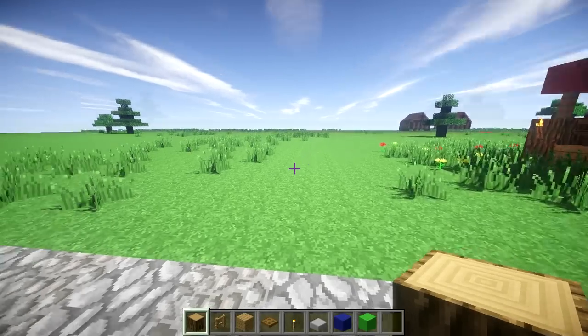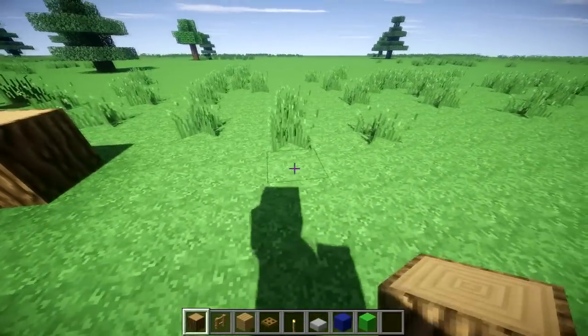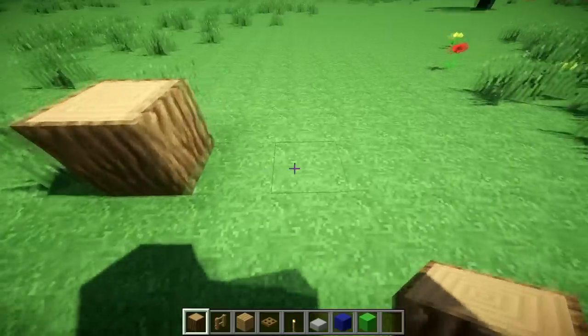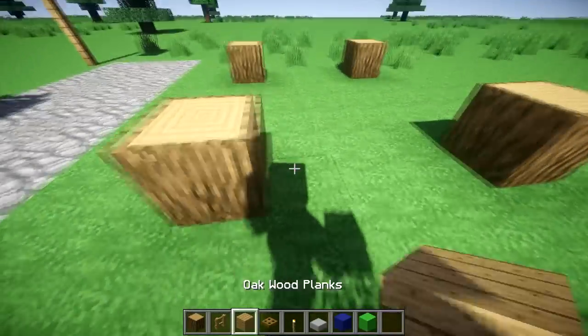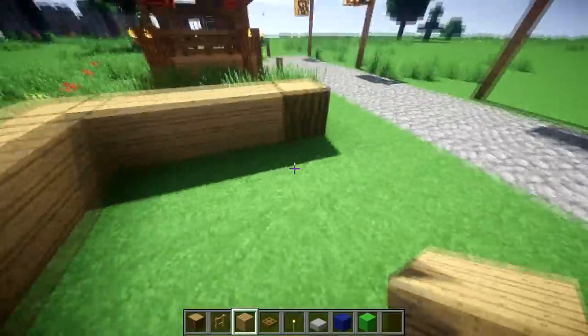You will need the materials in my hotbar. Start out by marking a 5 by 6 area — so 1, 2, 3, 4, 5 by 6 — and placing your logs in the corners: 1, 2, 3, 4, 5, 6. Then connect it in a square, and add some oak logs or oak planks in between them and on the front.